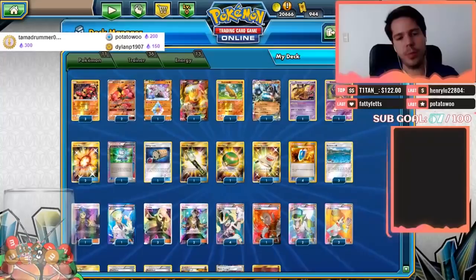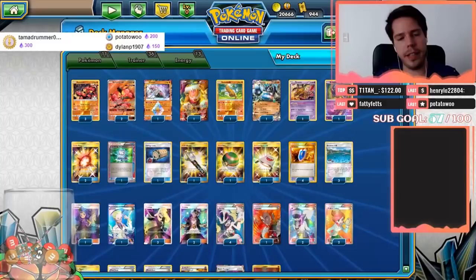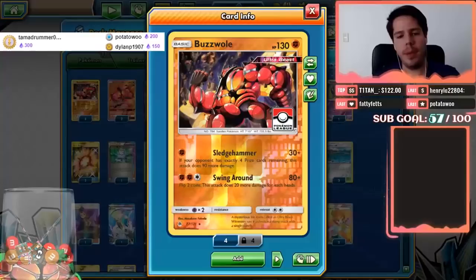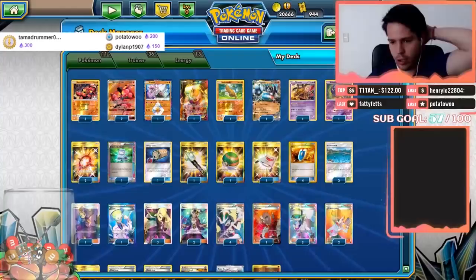It's not Buzzwole Lycanroc — it's just pure Buzzwole, which is very interesting. It tries to work off very cheap attacks such as Buzzwole's Sledgehammer, dealing 30 damage plus 90 more if your opponent has exactly four Prize cards. But with Strong Energy, Beast Energy, Choice Bands, Muscle Bands, and Diancie, you actually get a huge boost to that base damage even if you're not at four Prize cards.